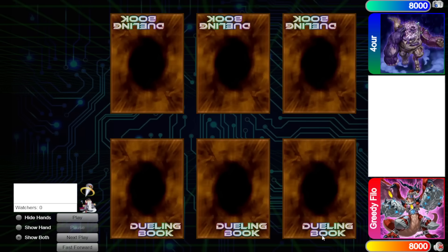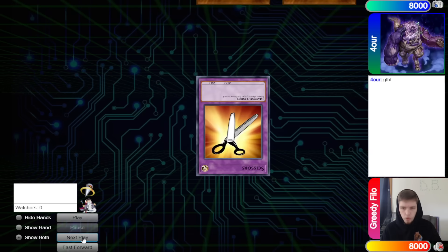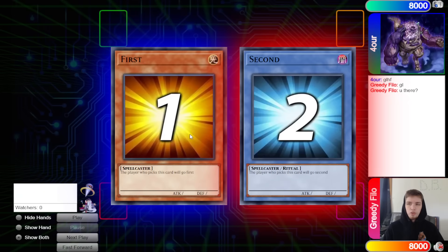Hello guys, the DB Grinder here back at it again with another video. This time we have Greedy Phyla with 1183 rating versus Four with 1344 rating, so it's going to be another high-rated DB video. Hopping right in, we will see Four win the rock paper scissors shoot and then they will go ahead and decide to go first.